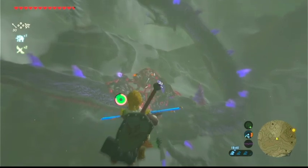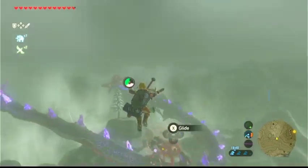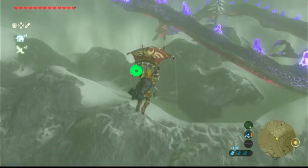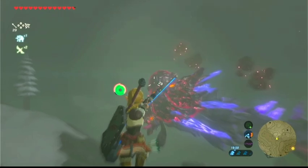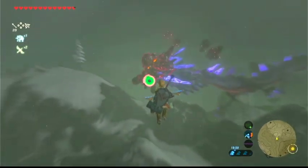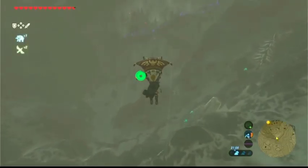Once you're here you can hit him a couple more times. Again, the ancient bow is the best to use. Hit him a couple of times here and he'll go to an even lower level. Bullet time makes it a lot easier — bullet time combined with the ancient arrow and ancient bow.